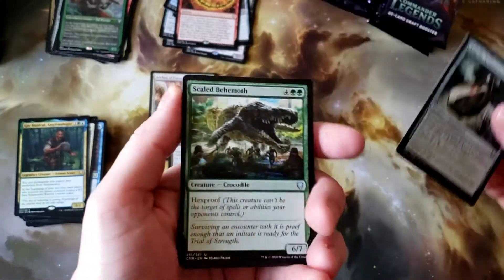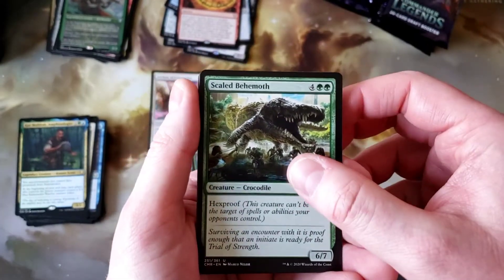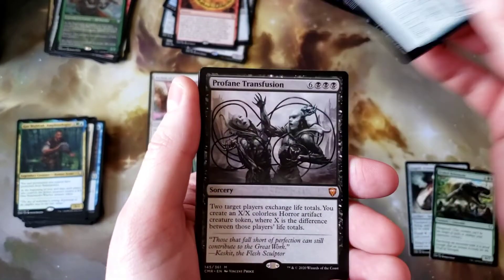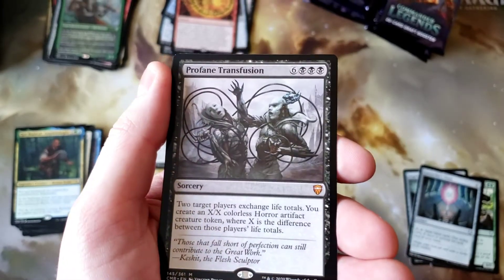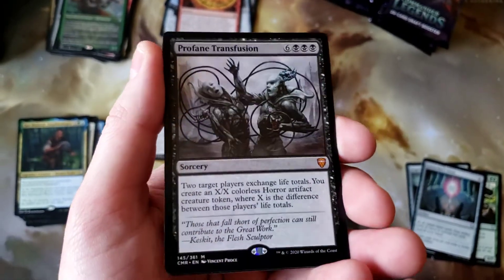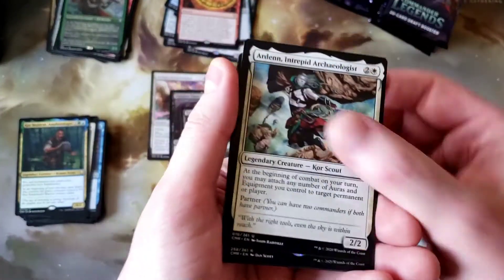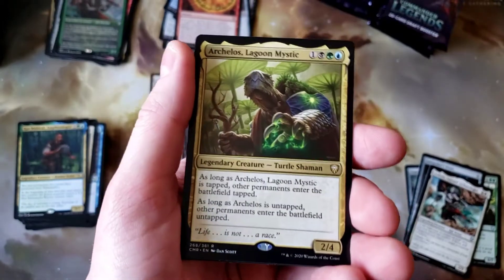Angelic Armament, Scaled Behemoth — haven't seen one of those yet, just a big hexproof monster. Lord Seeker Stone, Profane Transfusion — that is wild. And unfortunately that's a Mythic. Arden and Archelos, the Turtle Wizard — cool. And Tuya.